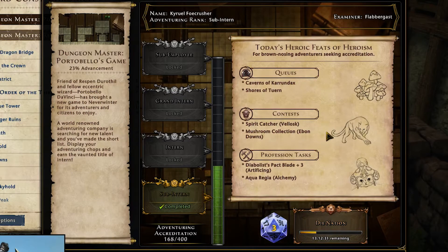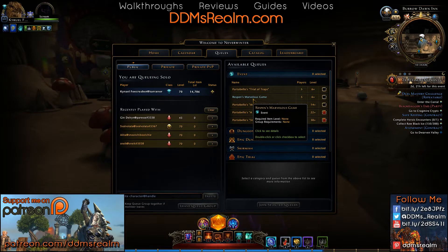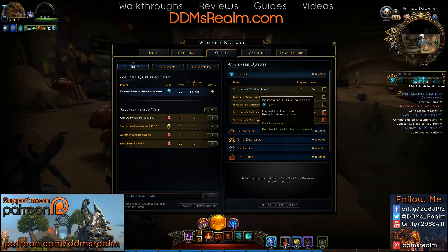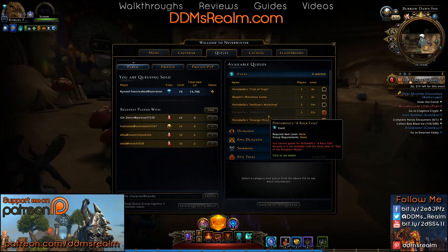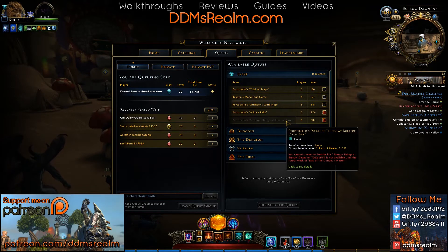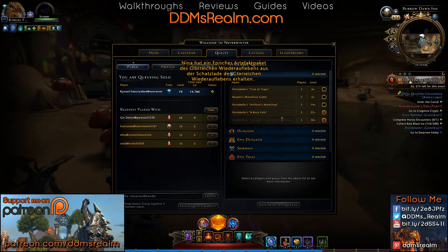If you're curious about what dungeons are available, come up here to the event and you'll see there is Raspin's Marvelous Game, which is active at all times from when the event starts until it ends. There are also the Trial of Traps and the Artificer's Workshop. As the event progresses, this will open up more things for you to do — all of them are pretty easy little dungeons. Check out the playlist and I'll do some videos on the dungeons specifically to give you a few tips and tricks.